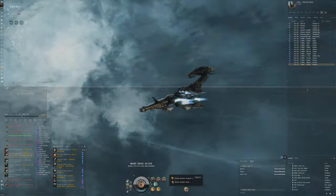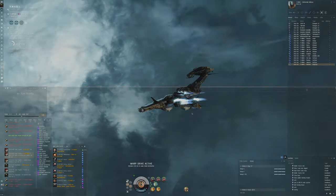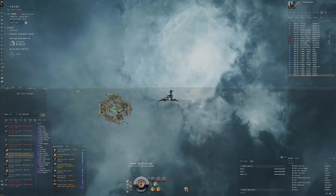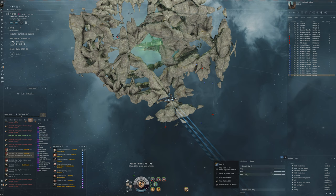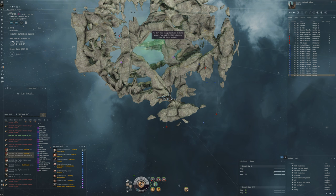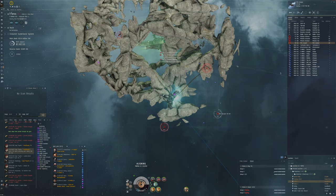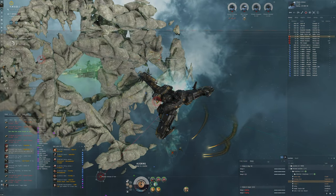I want to try this out and see how it goes, because being at a distance will generally keep us safer from anyone who warps into the site, and give us a bigger margin to align out. I've got the drone link augmenter so I can use my drones at long ranges - about 84 kilometers. I've also got target painters to assist with application and a missile guidance computer.